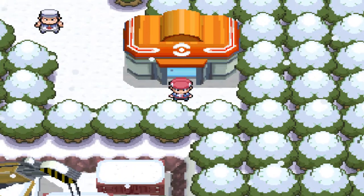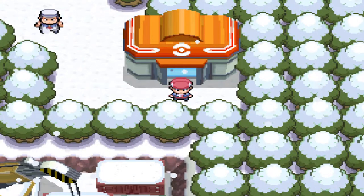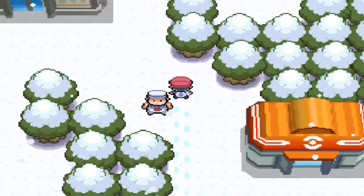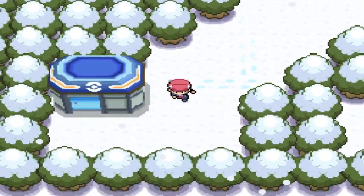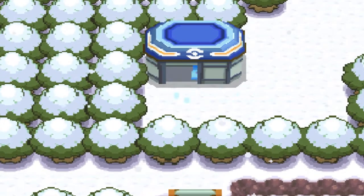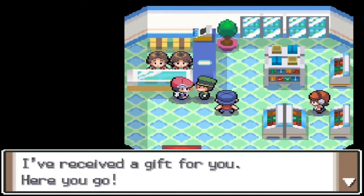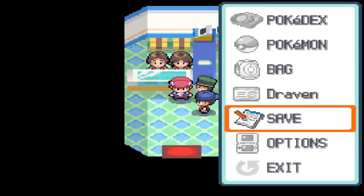Just like always, the code will be in the description below. I'm pressing the L and R buttons right now, and now we actually have to go into the Pokémon Center in order to retrieve whatever item we need. There will be an individual waiting for you right here — 'Good day, you must be Draven. I received a gift for you. Here you go.' We get ourselves a Member's Card.